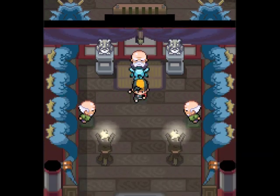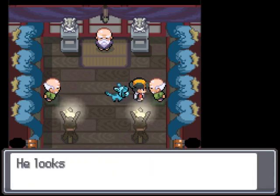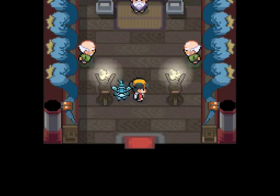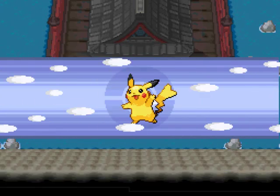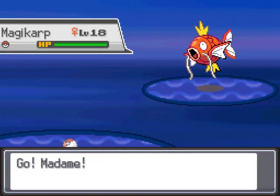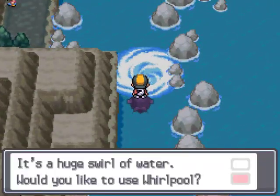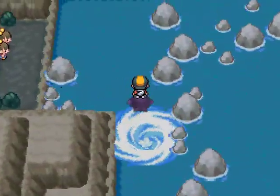In Gold and Silver you can catch Ho-Oh or Lugia respectively, and I think you can catch Suicune before Claire in Crystal. But in HGSS you have to beat Claire before you can catch them. I'm not going to use Escape Rope because I don't know if it'll affect something. Also, there's an event Pokemon here but we'll have to leave and come back.